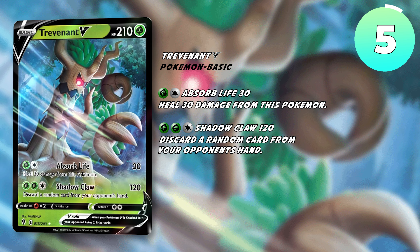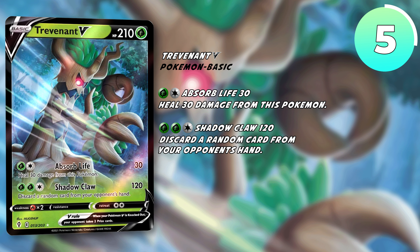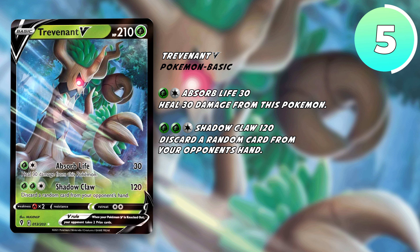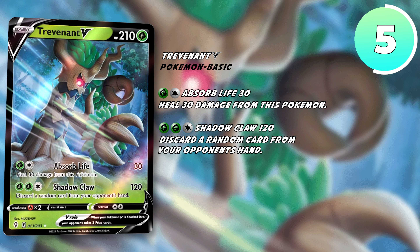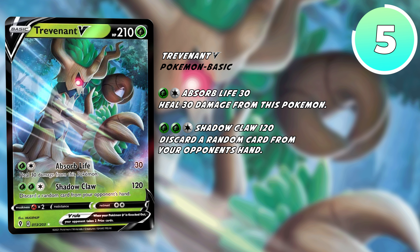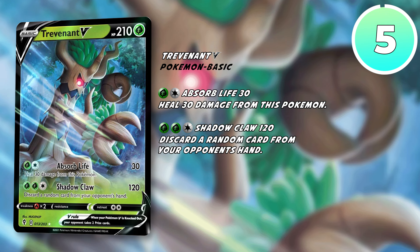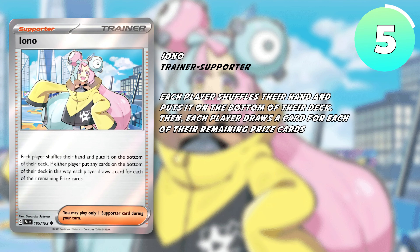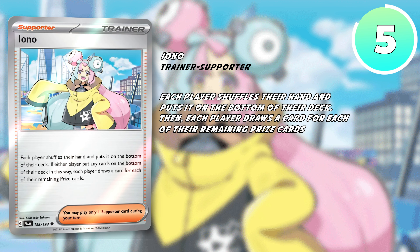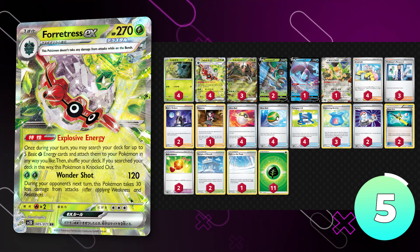Trevenant's first attack, Absorb Life, deals a mediocre 30 damage, but its second attack is what is truly intriguing. Shadow Claw deals 120 damage and discards a random card from your opponent's hand. This card reminds me of Trevenant and Dusknoir Tag Team and Malamar VMAX, which both saw play over their tenure in the standard and expanded format. Paired up with cards like Iono and Roxanne, you'll be able to disrupt them very quickly, as Fortress gives up two prize cards when it uses its ability and gets knocked out. Here is the list that I have built for it, and I think it has a ton of potential.